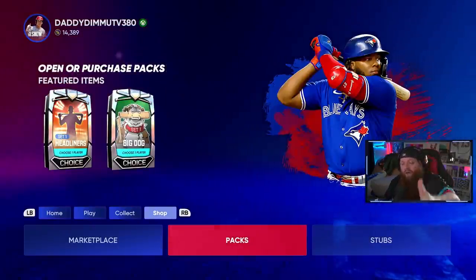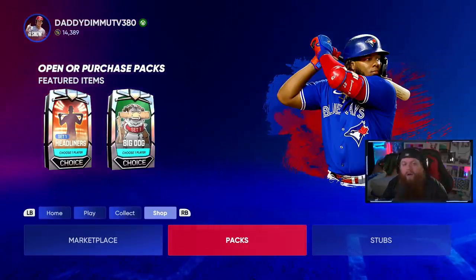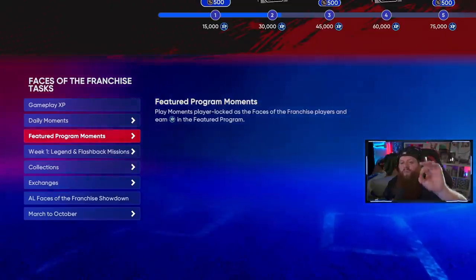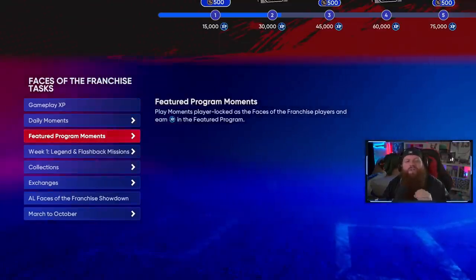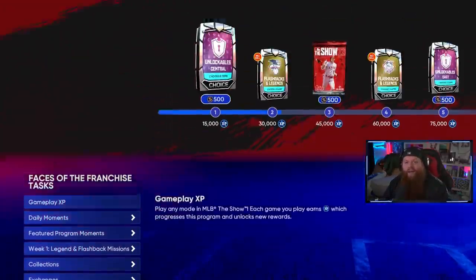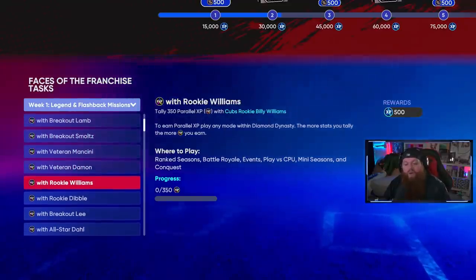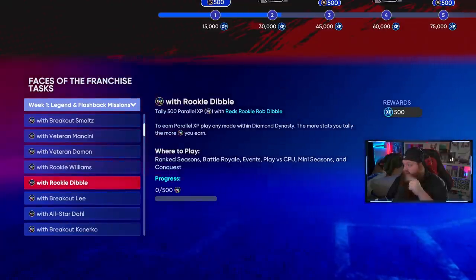It is going to be a grind though — three-inning games against all these teams. I'm actually grinding this on my Twitch channel right now if you want to come say hello. Whenever you do conquest, always come look at any program and check the gameplay experience missions — there's usually stuff you can double up on, like we did with extra base hits and strikeouts for the starter program. They'll keep adding more missions over the 27 days this program exists.